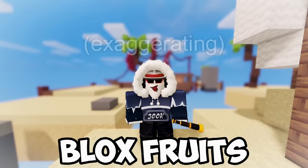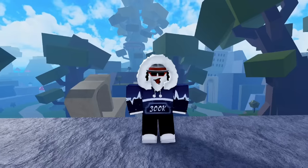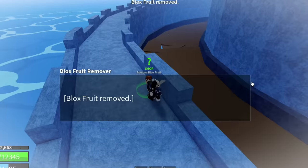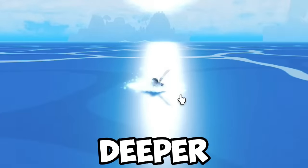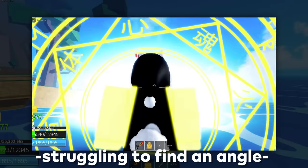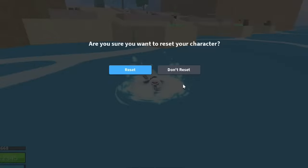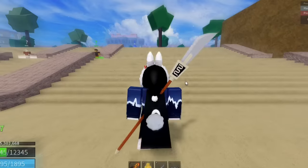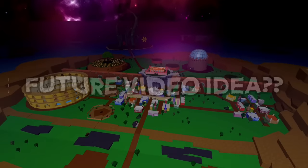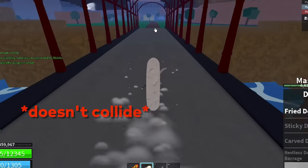I want to solve the biggest Bloxfruits mystery — what is beneath the entire map? To do this we need a noclip for the world, but to do that we need a swim which isn't very safe. Let's remove our fruit. Alright, now we're good. It's impossible to noclip from this height, so let's go deeper by using the Buddha fruit. There is no way to noclip through the ground. But there is one final trick — resetting. Did you guys see that? Why is planet Earth below us? What if Bloxfruits is another planet full of alien species? That explains the weird physics.